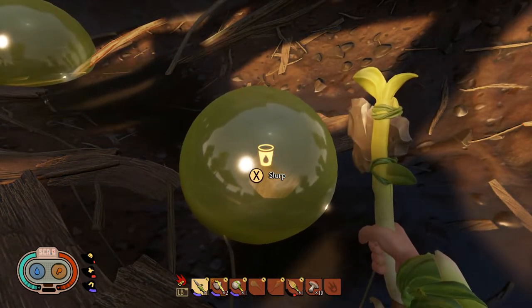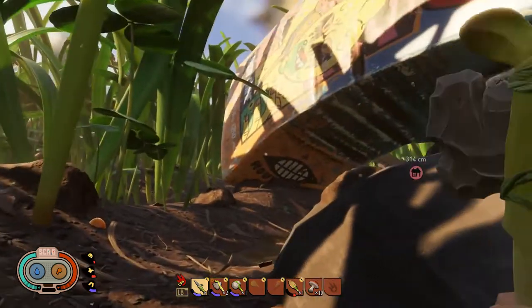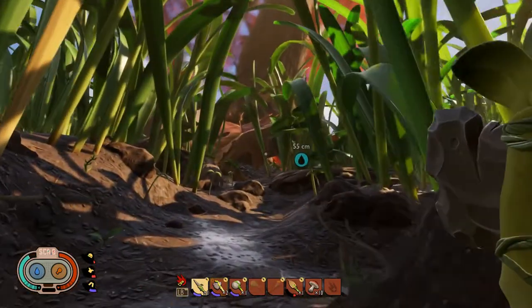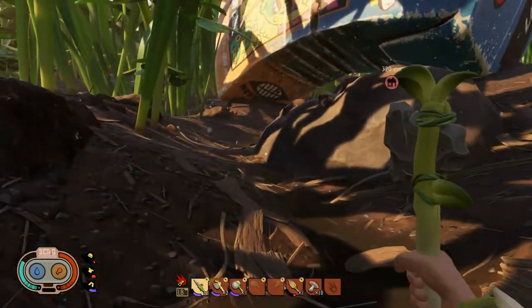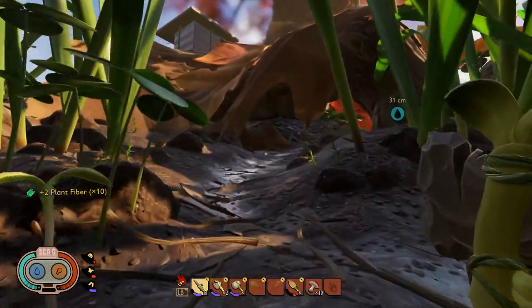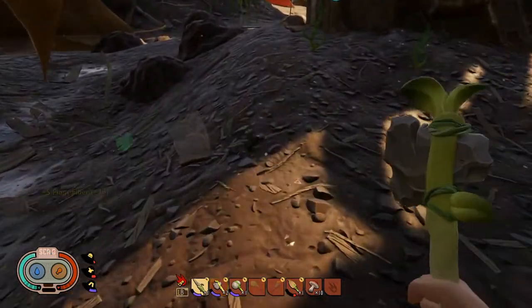If you look on the left you can see my food and water going up — it's now full. So there we go, easily accessible water there which is basically just continuous, and easy accessible food and water just there. So in case in the game you are panicking trying to get food and water, that's where you can grab it really easy. You could even build your base there.